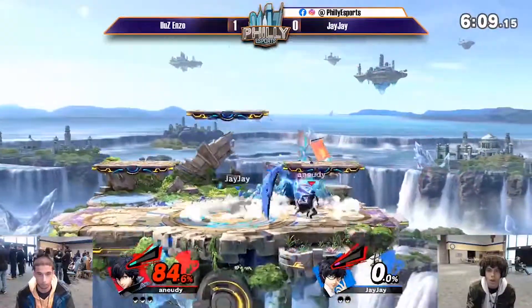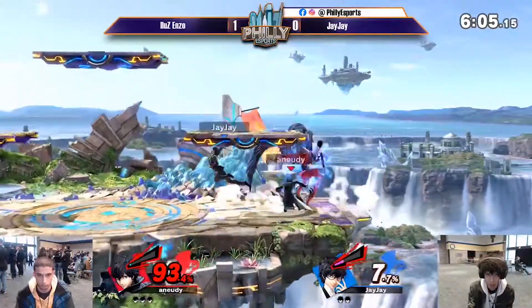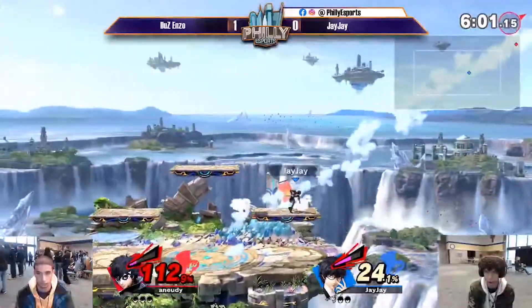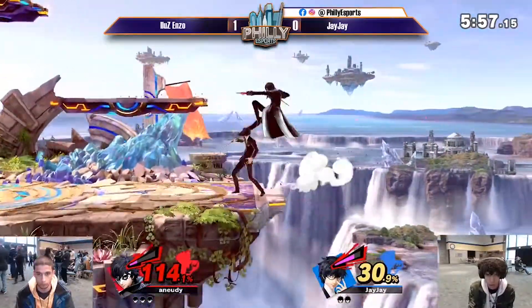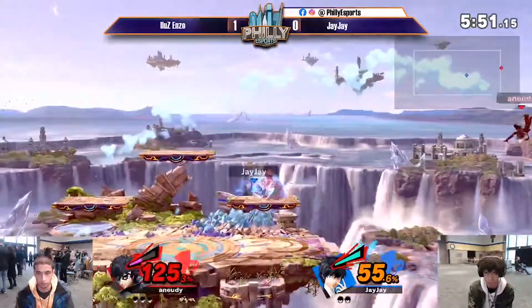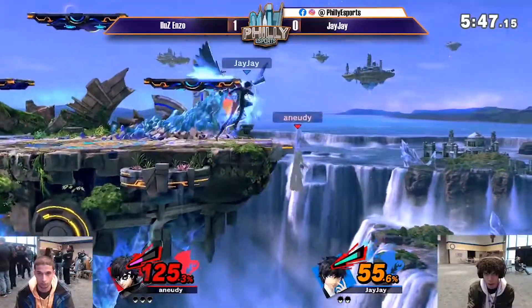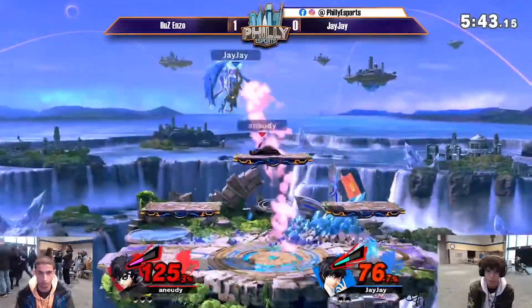Whiffed recovery by JJ, and him visibly distressed over that. You hate to see it happen. It happens to all of us, as much as we don't want to admit it. A good smash, but not able to get the close on that stock. Was that the DI? Yeah, it must have been. Arsene back out. With Enzo at 125%, Arsene being out is terrifying.